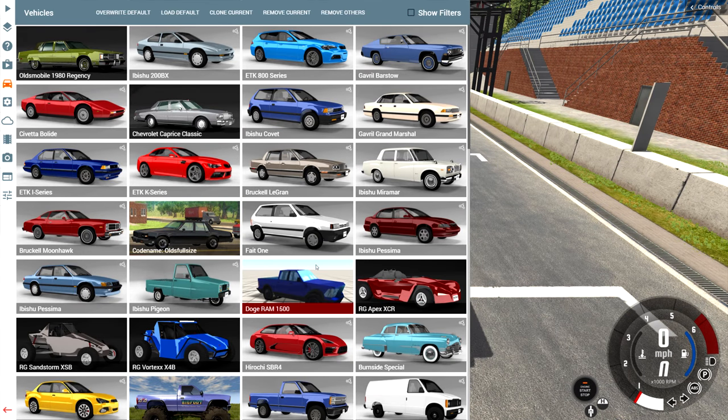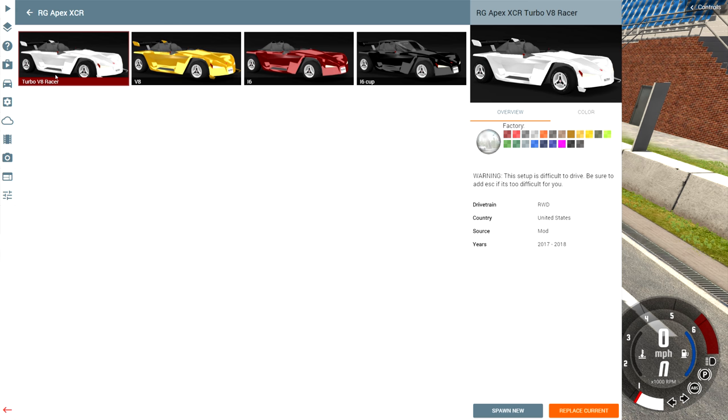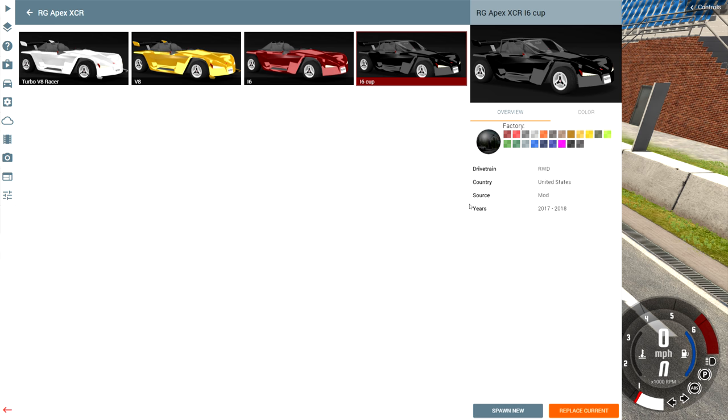This is YBR with BeamNG Drive, and today we're going to be taking a look at a mod called the RGApex XCR. As you can see, there are four versions available: the Turbo V8 Racer, the V8, the Inline 6, and the Inline 6 Cup.